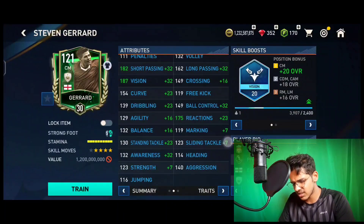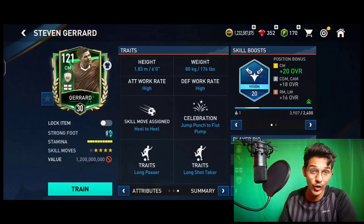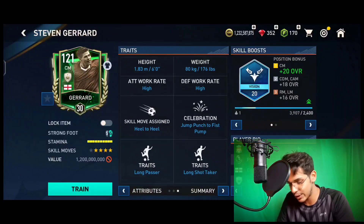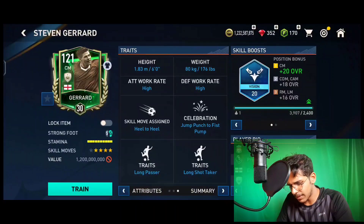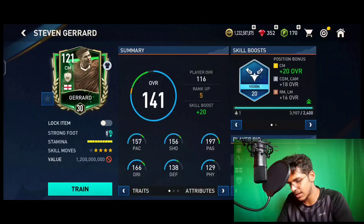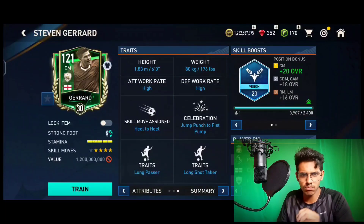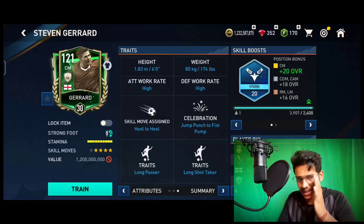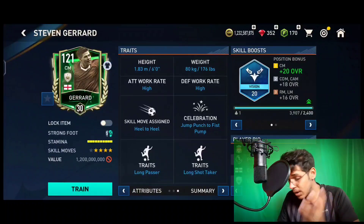His sprint speed and dribbling stats are very decent, though a center mid doesn't need that much dribbling. His reactions are very good and his defending stats are also looking very good - 140 aggression at base. Six foot tall, high-high work rate, long passer trait and long shot taker trait. High work rate with six foot height, four star skill moves, five star weak foot, and heel-to-heel is assigned to this card, so he looks like an end game center mid card.